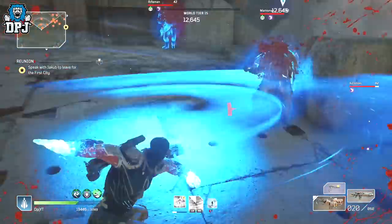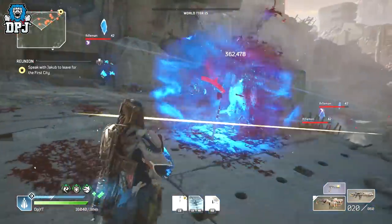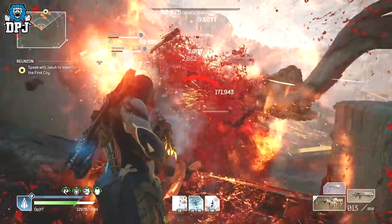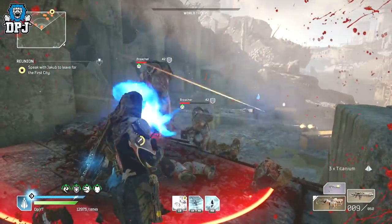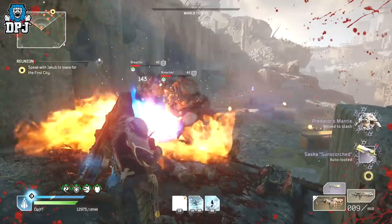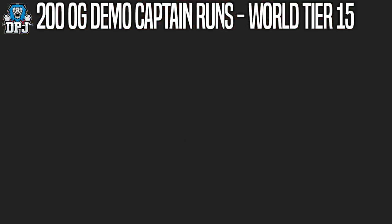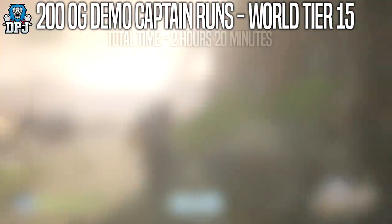What's great about this captain farm is that within every run you can also kill 2 marksmen who have great loot in their loot pools and drop items very often. So although this is 200 captain runs, it's also 400 marksman kills at the same time. Each run I was averaging 40 to 45 seconds, only because the marksmen were all over the place — sometimes on the opposite side from the captain.